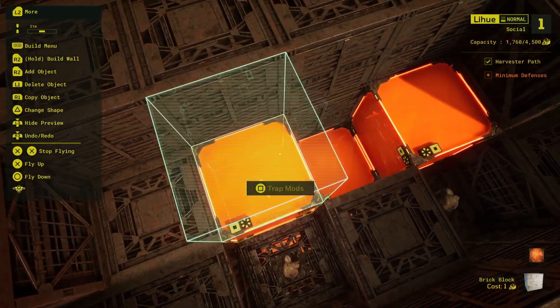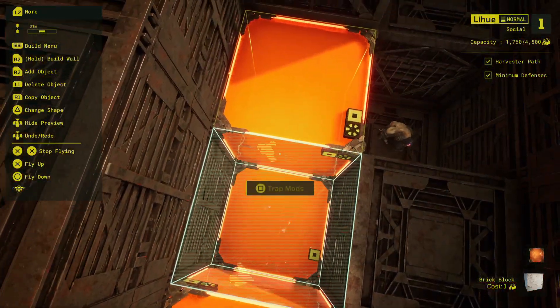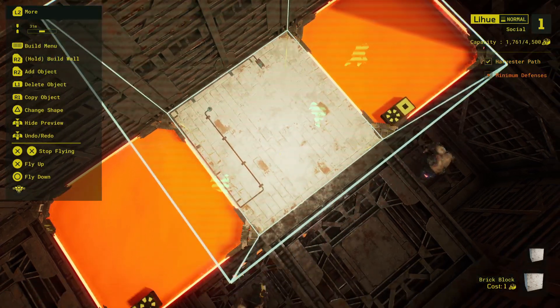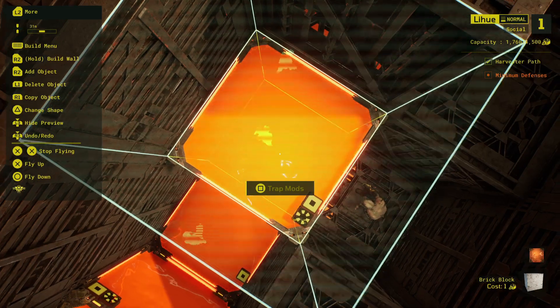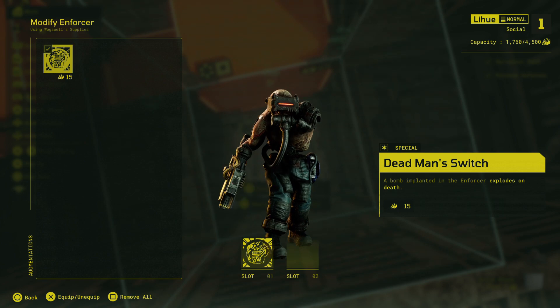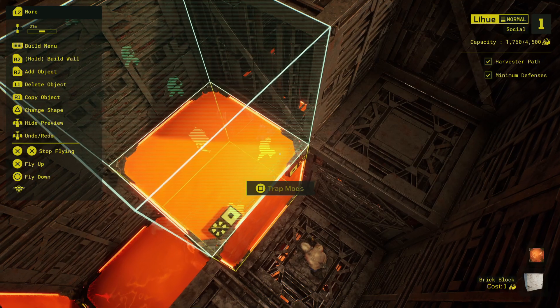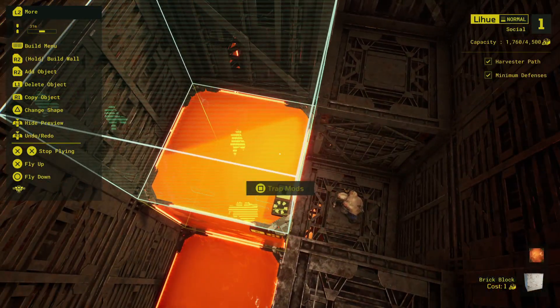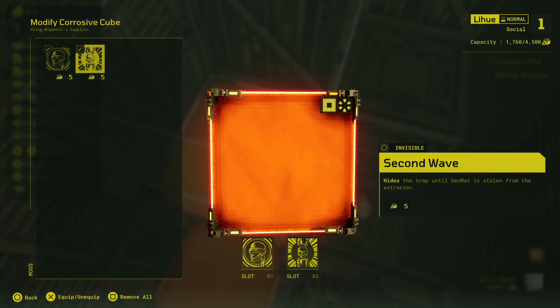With these traps here, the way I have it set up is that there's lava, then no lava, then lava again, and they're all blocked in, caged in. You can do any sort of configuration. The main thing you want to do is have a singular lava trap next to an exploding guard. If you look at the augment I have here — dead man's switch — that lets the guard die and then explode. When it dies, it explodes. And this trap here is a corrosive cube, but I have it as opaque so that they can see what's going on.